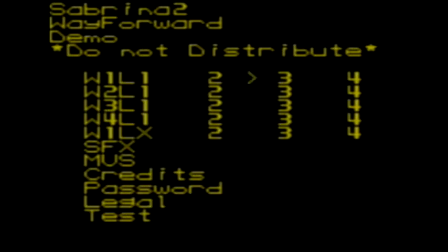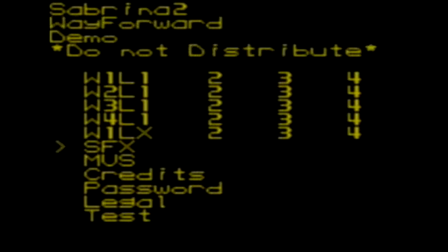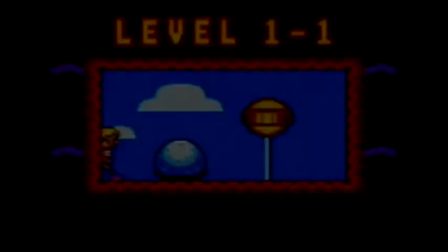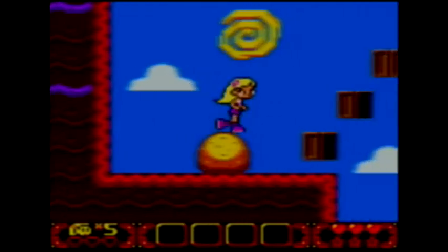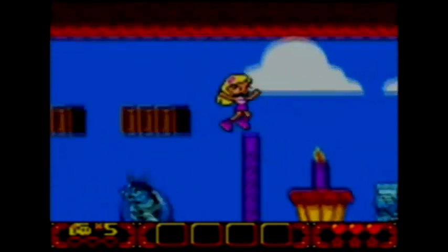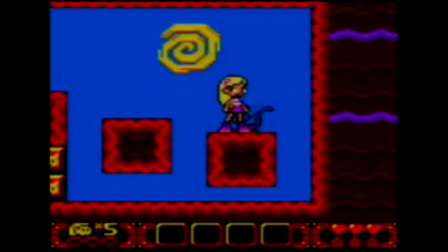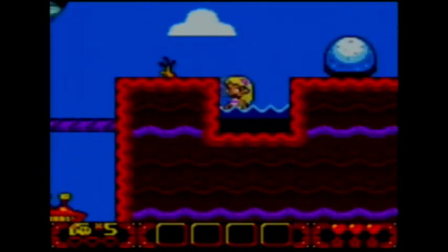In Debug Mode you can select the worlds as well as the bosses — you have to hit the right button to go through these. You can hear all the sound effects in the game, the music, go back to the credits, to the password screen, see the legal information, and the test room. If we go into test, they'll call it level 1-1 — but this is what they used to test everything in the game.